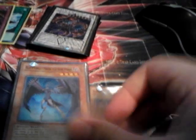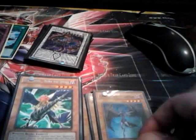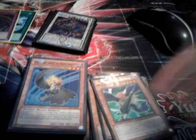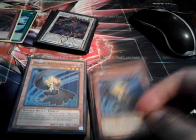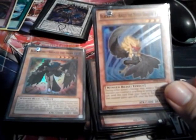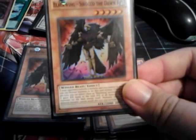Pretty standard: 3 Shura, for those rank 4s. He special summons any monster you need with 1500 or less attack. 3 Bora, same as Shura, for those rank 4 Exceeds. And triple Kalut — you already know — because any Blackwing monster you have becomes a beater.